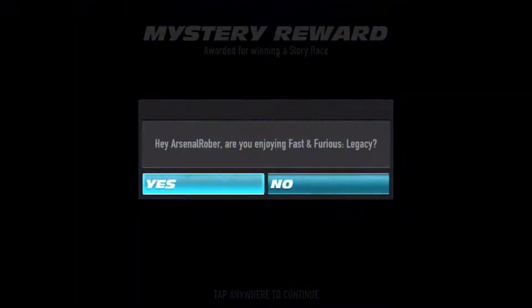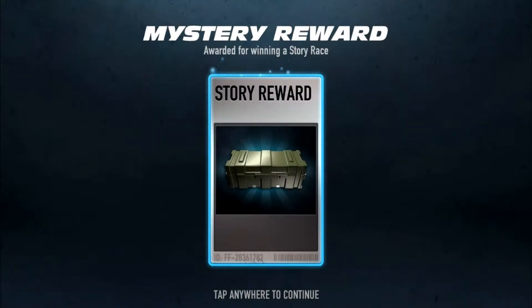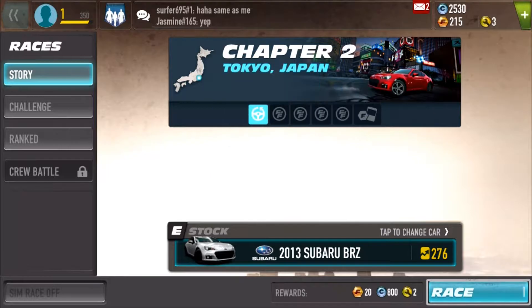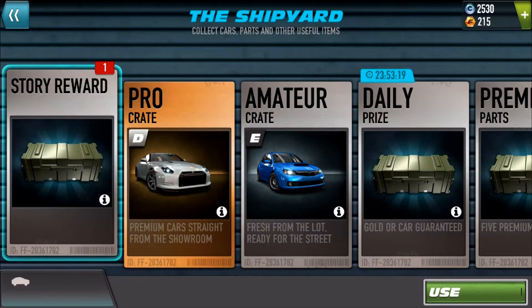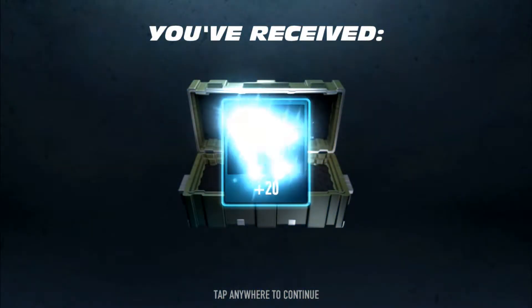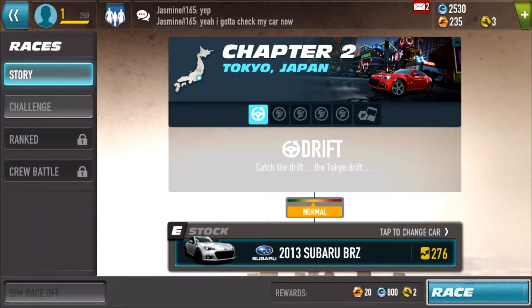Are you enjoying? I'm just going to click no because I know if I click yes it'll take me to the app store — I hate games that just force you to go into the app store to review their games, takes you away from actually playing. Anyways, we are back into chapter two. We received a bonus reward — do you want to claim it now? Yes, why not. I guess it's a story reward. Oh, 20 more gold. It's like they want us to actually buy a pro car or something. Maybe we can have a look at them a little later once we've saved up more. Let's go back to races and check out the Tokyo races.